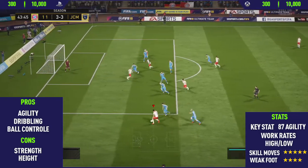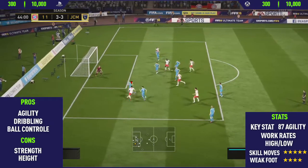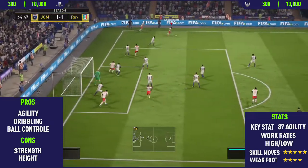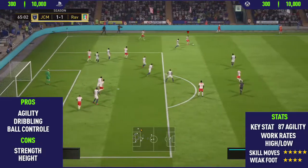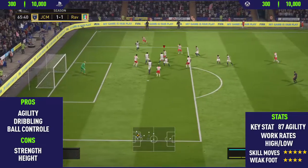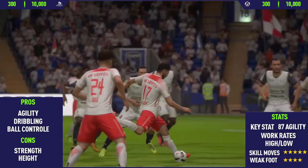Now getting on to his cons. The first con I could find was his strength. One of the reasons his strength is so bad is due to his height — he's only 5'7", so he's a pretty small player. He seems to get pushed off the ball quite a lot. But apart from that, I couldn't really find too many cons with his card.